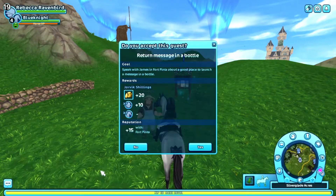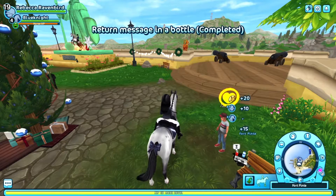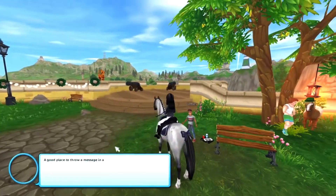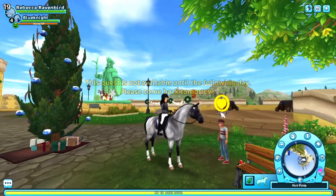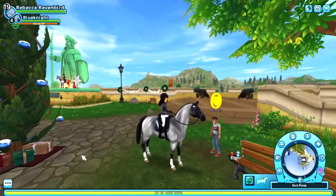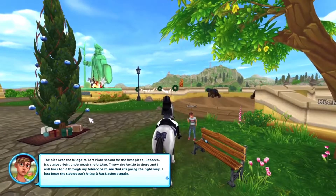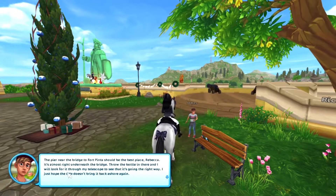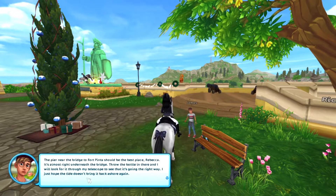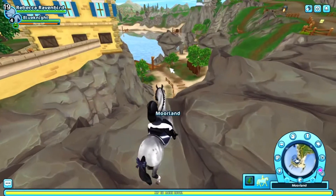'Where is a good place? Ask James — he should know.' Return message in a bottle — a good place to throw a message in a bottle. I'm so close to level 20. 'The pier near the bridge to Fort Penta should be the best place Rebecca — it's almost right underneath the bridge. Throw the bottle in there and I will look for it through my telescope to see that it's going the right way. I just hope the tide doesn't bring it back to shore again.' The pier near the bridge to Fort Penta — oh down there? Okay hopefully I don't die. I'm going to go down there — I think that's what he was talking about.